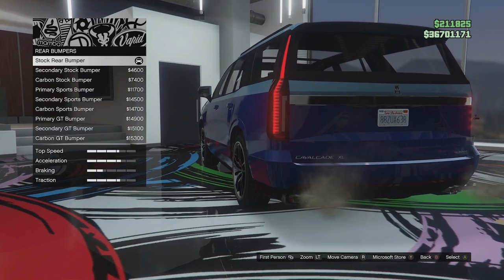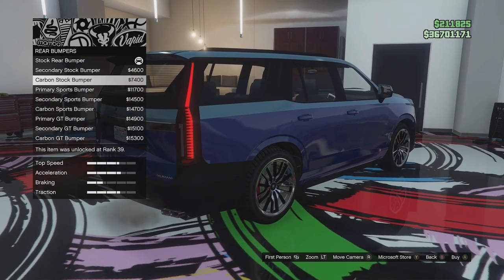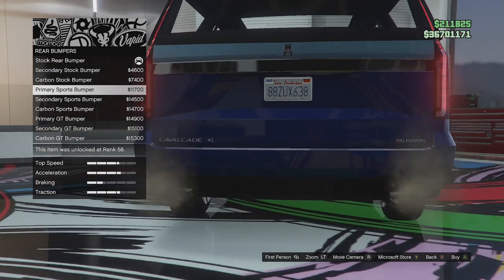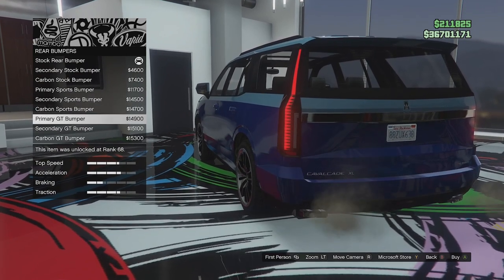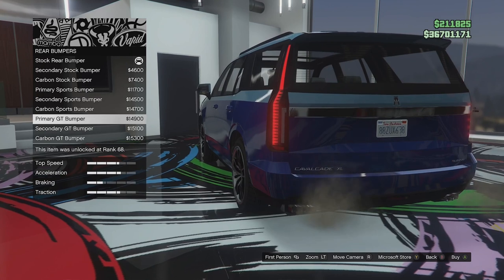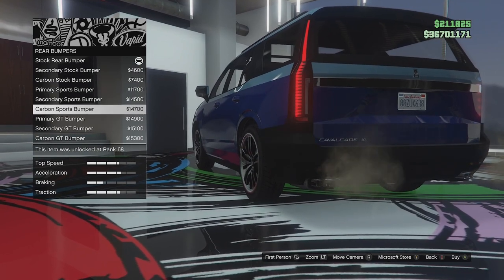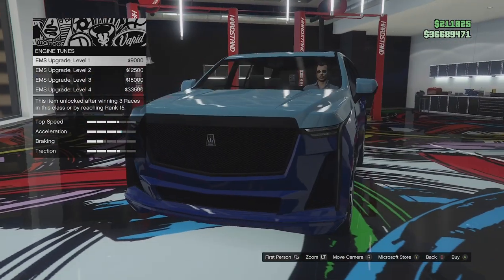Let's have a look at the rear bumper options. We've got the stock rear bumper - we can paint it secondary or carbon. Then we've got the sport bumper, which just adds a different diffuser. We've got a secondary version of that and a carbon one. Then we've got the GT bumper which again just changes the diffuser, not actually the bumper - primary, secondary and carbon versions. I'll just go for the primary sport bumper since I can't really tell much difference.